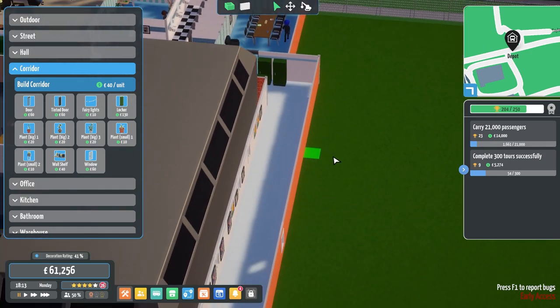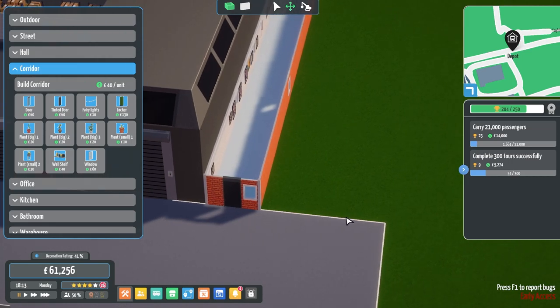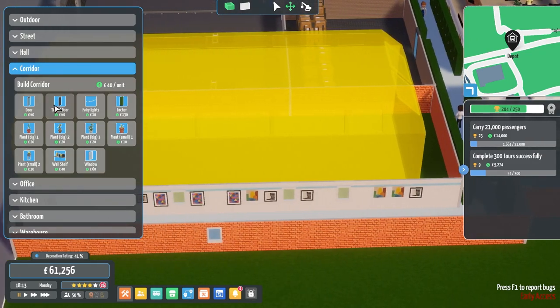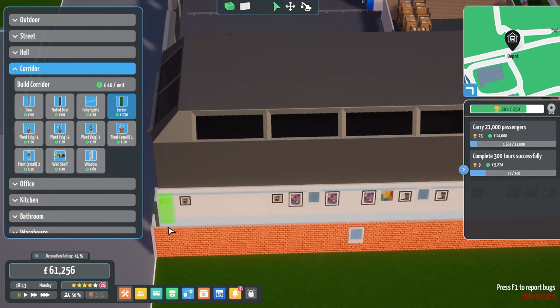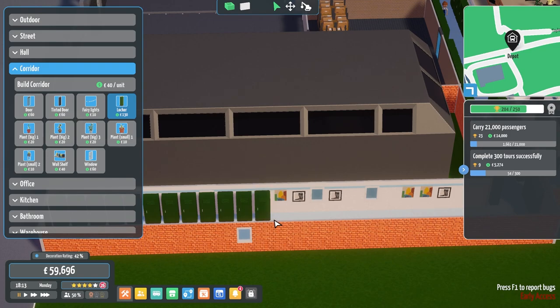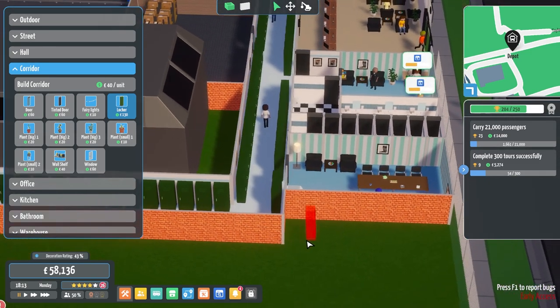Move the door to the middle, move the window to the side, move the door to the middle. Now we've got more space for lockers — not that we're going to need this many lockers at all, but it's just better. Perfect.